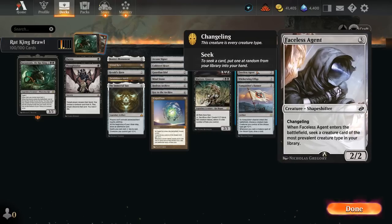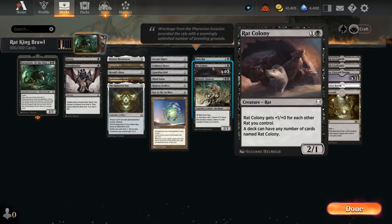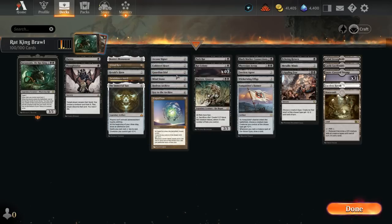Basil's Agent is a Shapeshifter changeling, so it also counts as a rat and will find another rat — most likely a Rat Colony. The Effigy is one of my favorite cards in this deck: a 1-mana enchantment letting us look at the top card of our library at any time and cast creature spells from there. Whenever we cast a creature this way, it becomes a black bird with flying and base power/toughness 1/1 — but Rat Colony still gets its +1/+0 bonus for each other rat, and now it also has flying, useful for closing out games. Vanquisher's Banner gives our rats +1/+1 and lets us draw a card whenever we cast one.